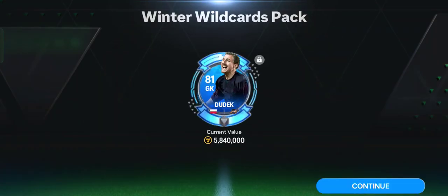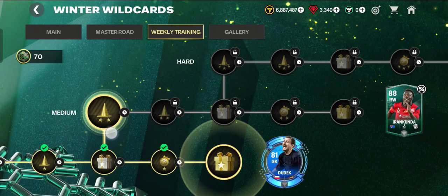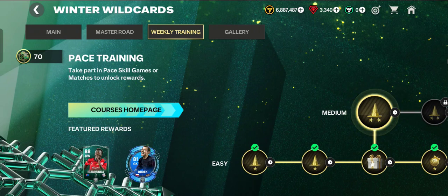We got a winter wildcard pack, jersey, deck universal rank-up player. Try this challenge base training. Thank you for watching — don't forget to comment, like, and subscribe. Click the button below and enjoy the game.